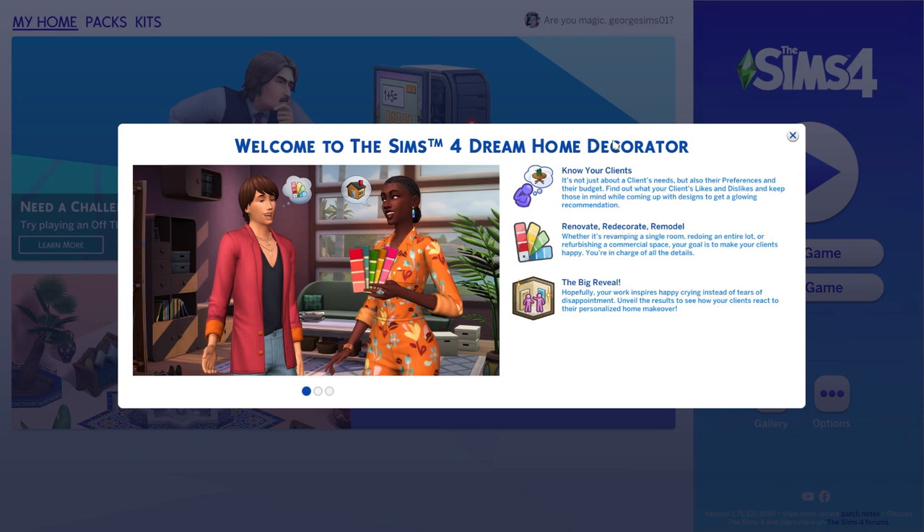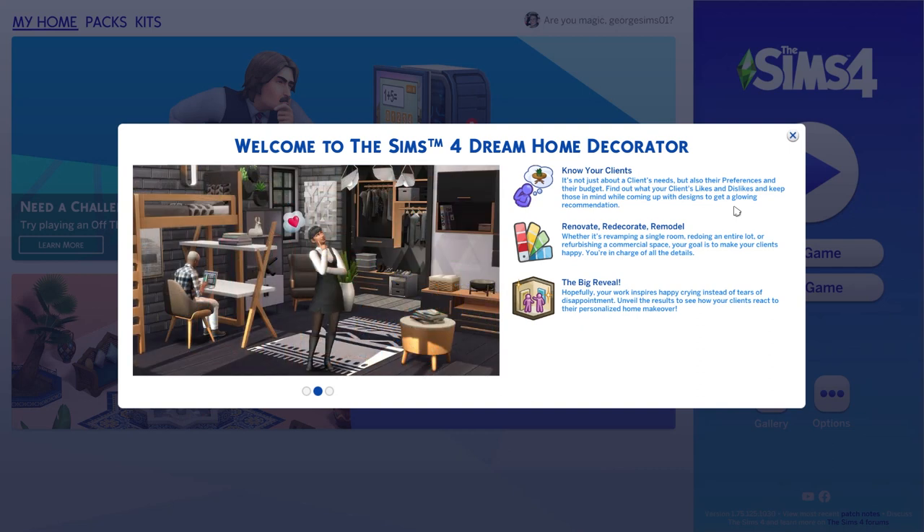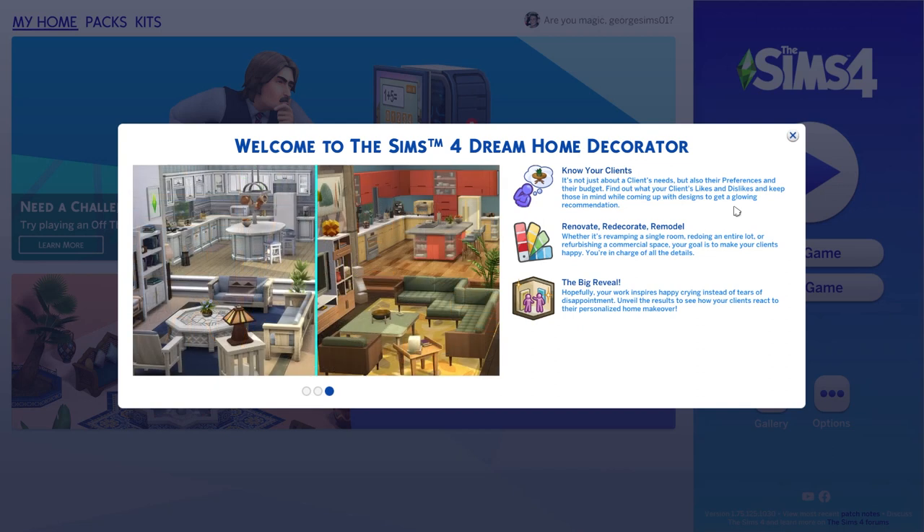Welcome to The Sims 4 Dream Home Decorator. Know your clients — it's not just about a client's needs, but also their preferences and their budget. Find out what your client's likes and dislikes and keep those in mind while coming up with designs to get a glowing recommendation. In the update before this pack came out, it added likes and dislikes to the game. I've played around with those — they're quite fun.